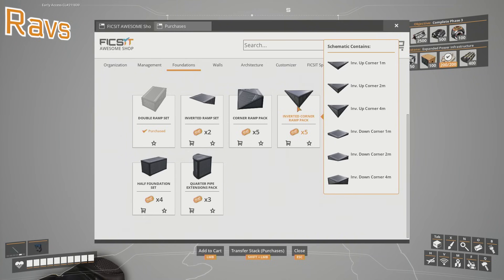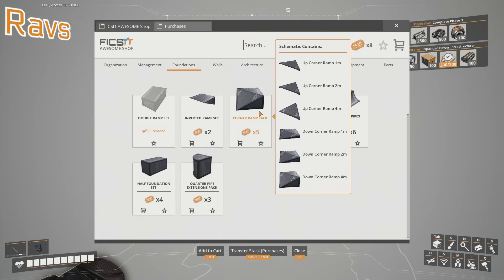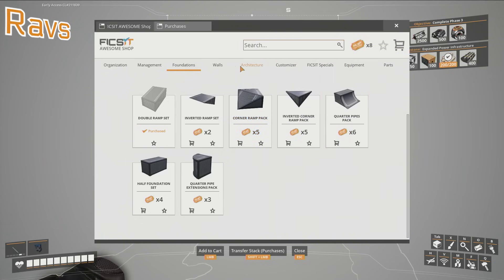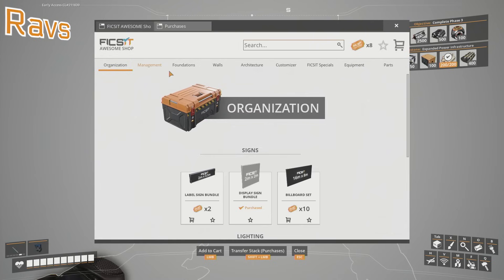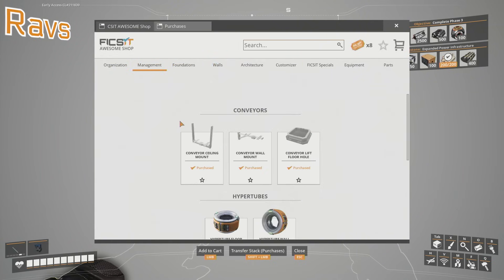What about the corner ramp? Is it inverted? Maybe it's just a corner ramp pack we want, not the inverted corner ramp pack. Apparently ladders are amazing while exploring. Yeah, ladders. We probably want ladders. We should get ladders. We'll have jetpacks soon. True, but ladders don't use fuel.